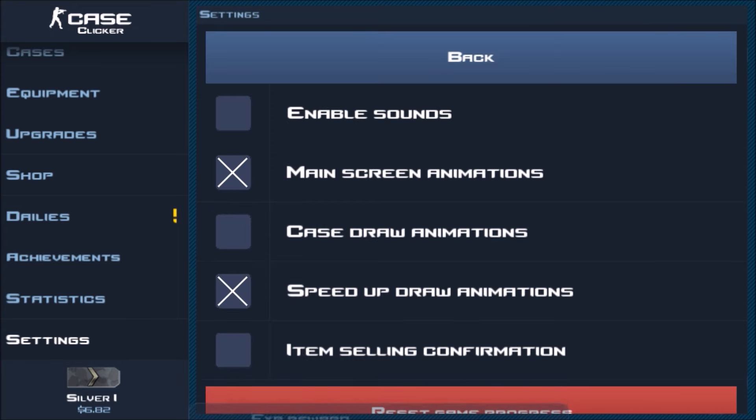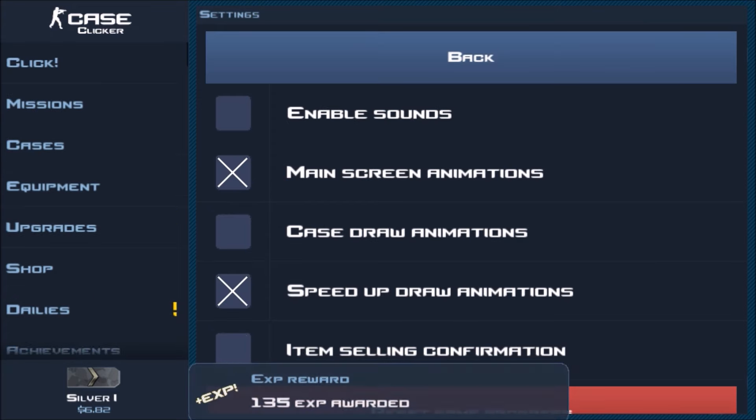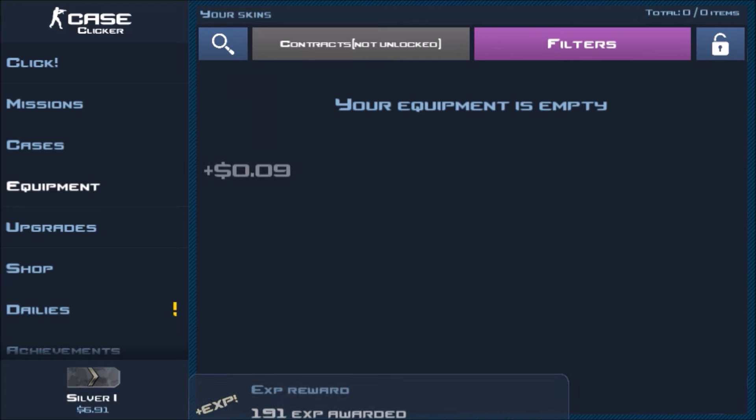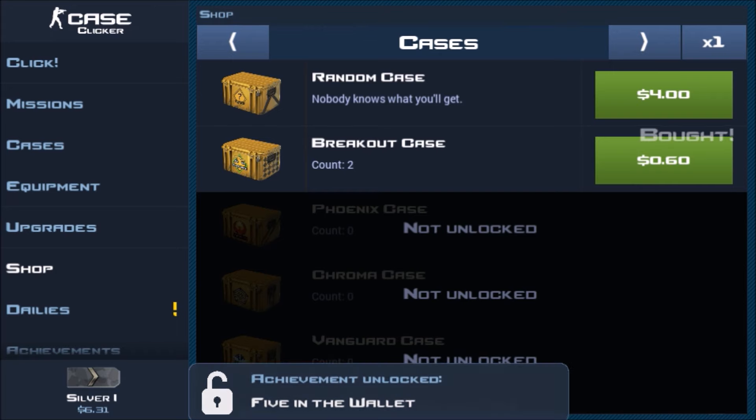Another thing in here is 'Item Selling Confirmation.' With this off, all you have to do is hit 'Sell For' and it sells instantly.